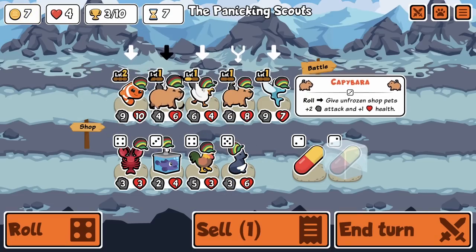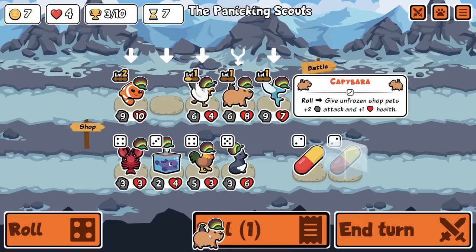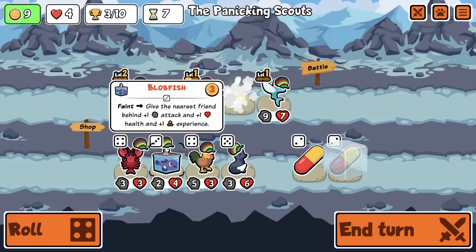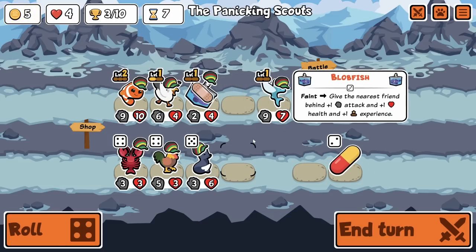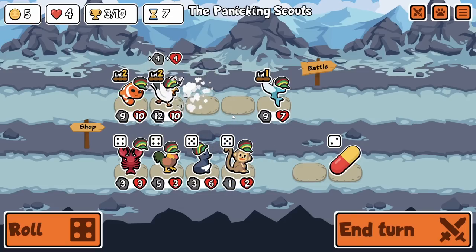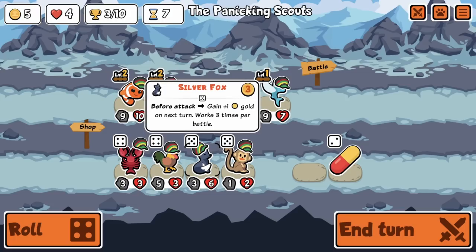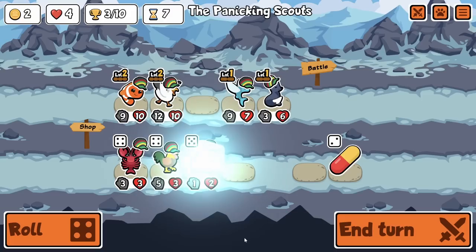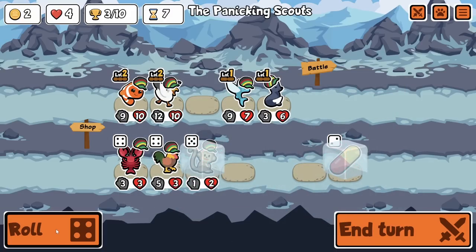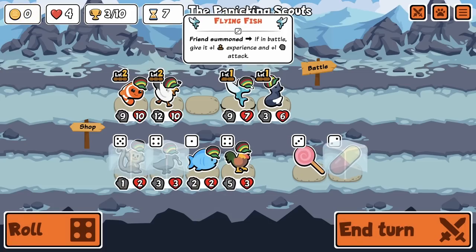We could just sell the Cappies - that is an interesting proposition. I think I'm gonna do it. Into a Monkey - oh mama. I'm one gold short but I'm actually gonna do this. I think this is superior.